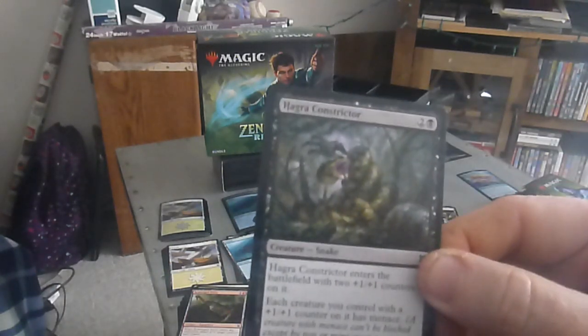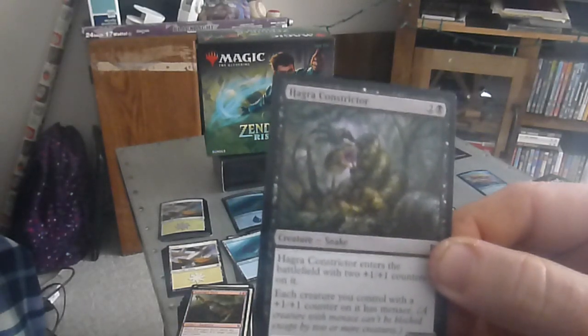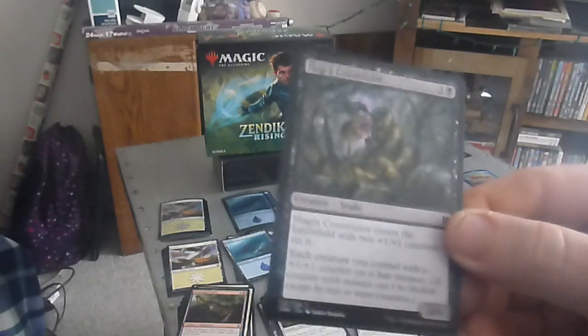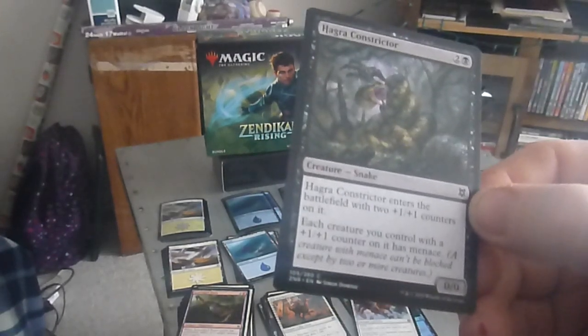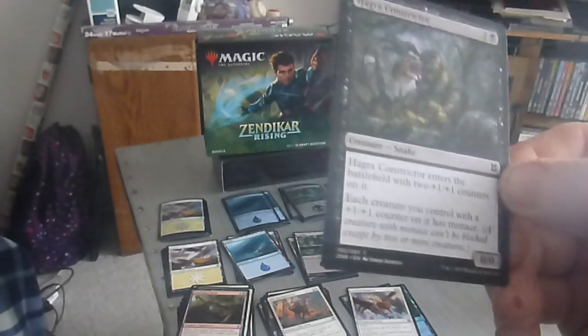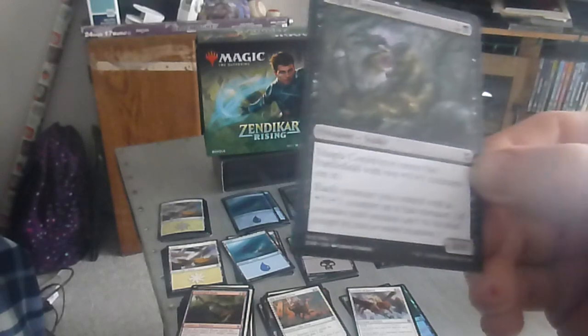Next up we have Hagra Constrictor — a three drop, two colorless one black, zero-zero snake. The Constrictor enters the battlefield with two +1/+1 counters on it. Each creature you control with a +1/+1 counter on it has menace. For those wondering, a creature with menace can't be blocked except by two or more creatures.